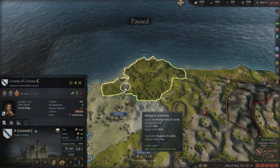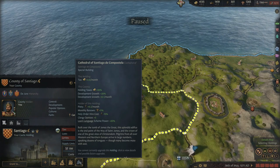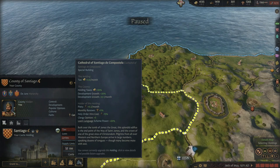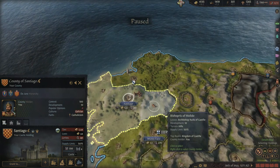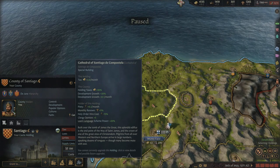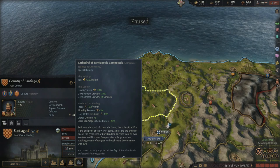Over in Santiago, we have another building you have to build. This is the one that was in the game already but works a bit differently now — it balances out the Great Mosque. If you're a Catholic ruler in Spain, this is a must-hold province. This holding gives tax plus three per month, and the county gets a massive holding taxes boost. If you're optimizing your counties and duchies, this is your money duchy. That boost on top of every other bonus, combined with dev boost, piety, renown, holy order hire cost, and learn language scheme power, makes it a really useful building to have.